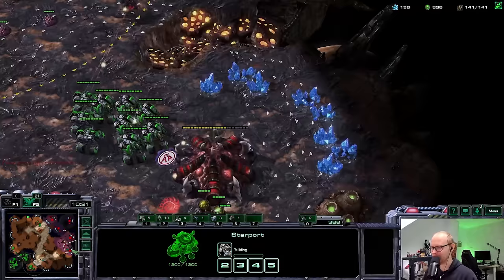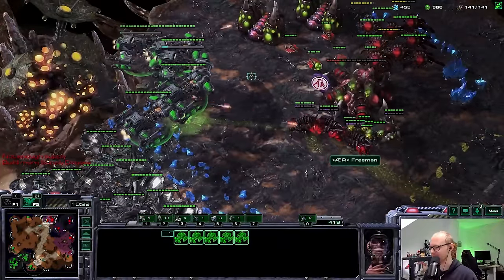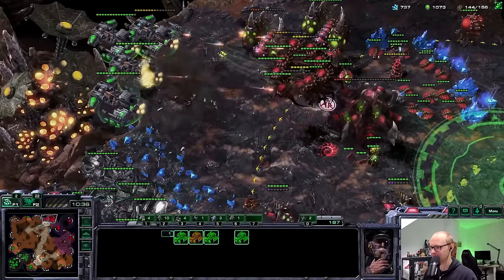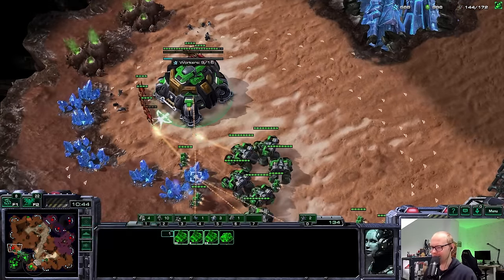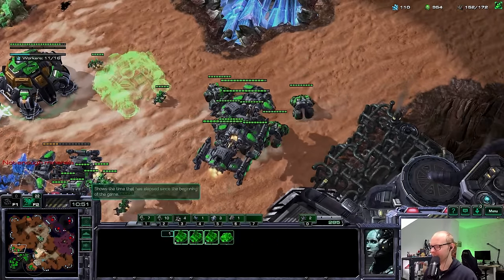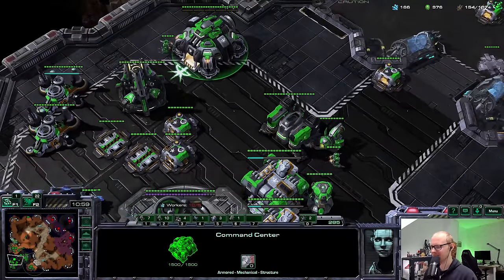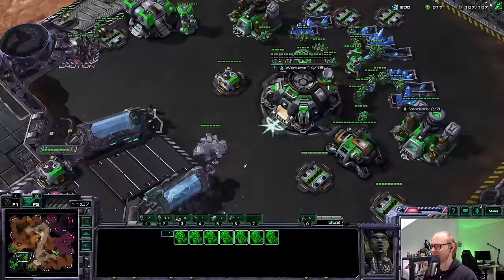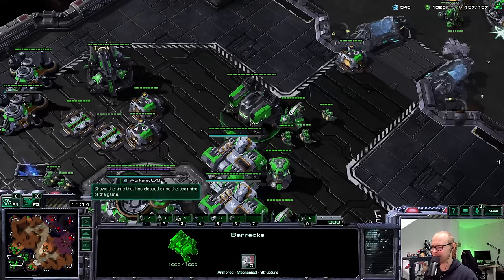Why is he making Mutalisks now after losing all his Corruptors? I'm going to Yamato all of the Infestors - I think I got all of them. I'm going to lose one BC but really not a bad trade. Overall I think his play has been really good. He had two rough moments: the Corruptor dive where he lost five, and he was a little too greedy. But besides that his moves have been quite good - the Spire was in time, the Hellion drop defense was good, and going for Infestors right away was impressive.